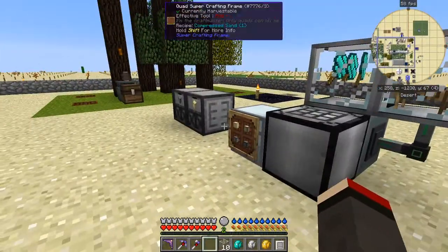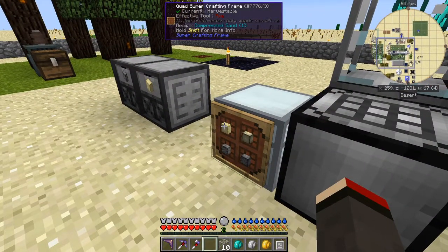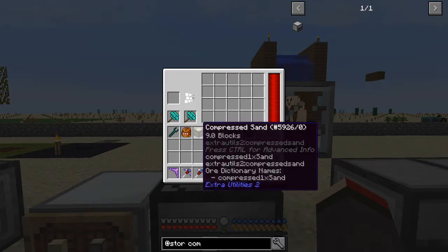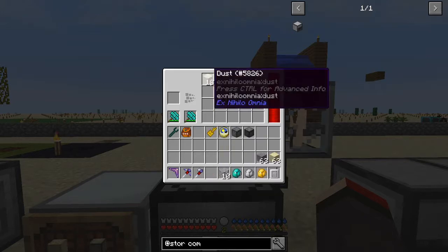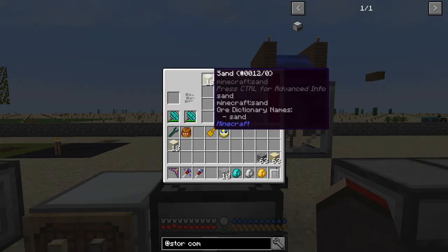Now let's see if compressed items work - let's take one of each. With the auto hammer: we've put in a compressed sand from X Compression, that will certainly work. And compressed sand from Extra Utilities also works. I've got some compressed hammers in here to make it a bit faster - we get 18 dust. The same is true for compressed gravel: put both of those in and we're getting nine sand in each case, so they're both working as expected.